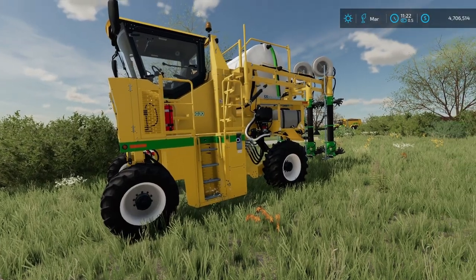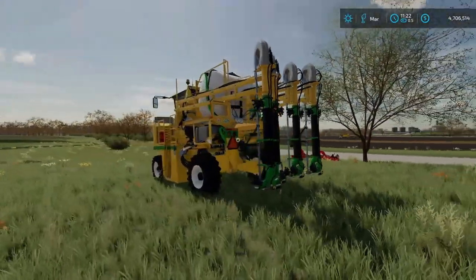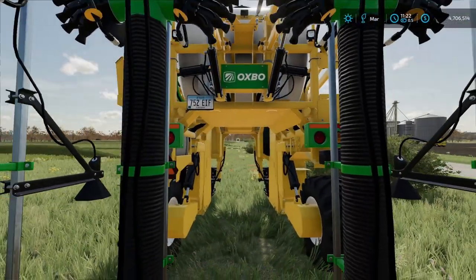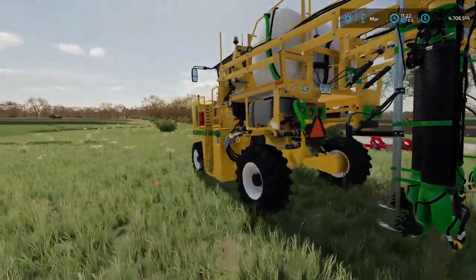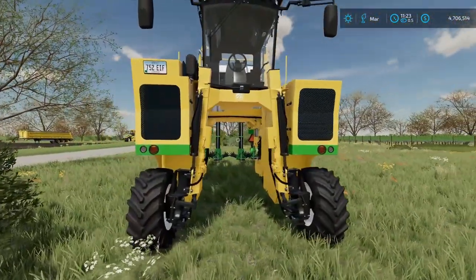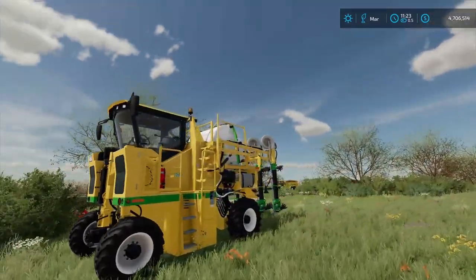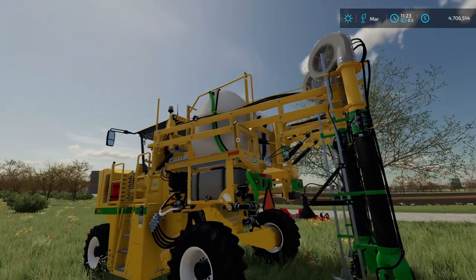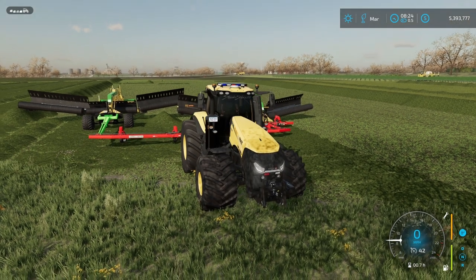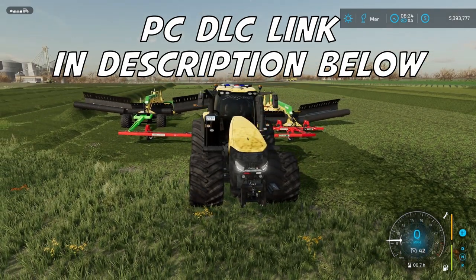But this one right here — the five-row sprayer — oh, I totally get this. Five rows at a time being able to fertilize, that is awesome. Looking in here closer, there's absolutely no way to attach anything resembling a trailer or a front lifter to get extra capacity. I think it is what it is. If you're interested, check out the link down below in the description — I'm going to have a link to the PC version of this.